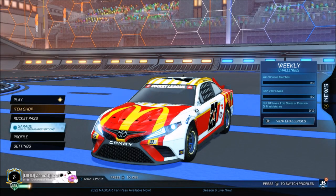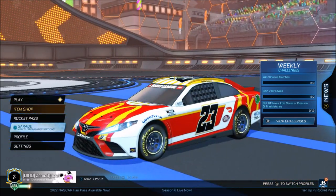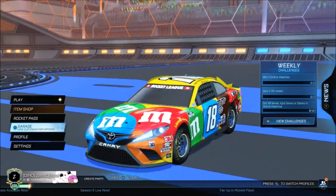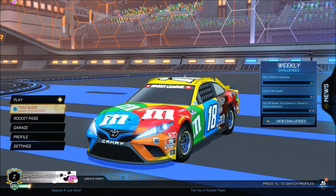Here we are in the game right now. This is the OG NASCAR bundle where you've got the McDonald's car and the M&M car — I've got this preset. Let's see if Psyonix have outdone themselves with the brand new Fan Pass.